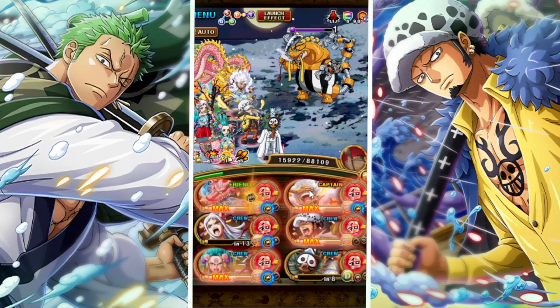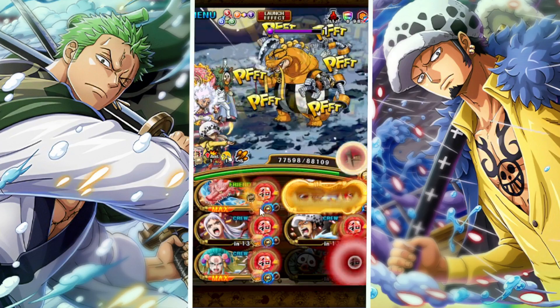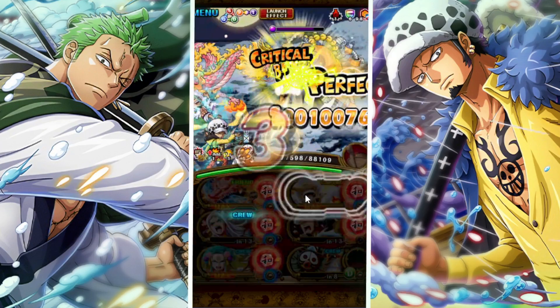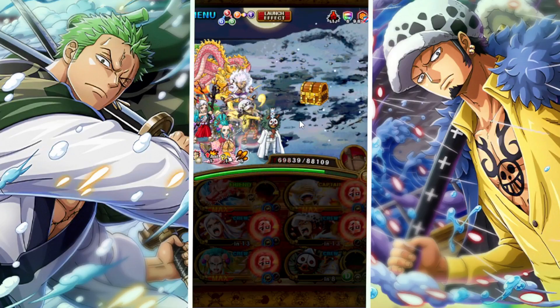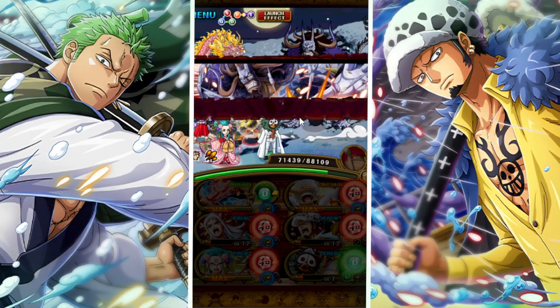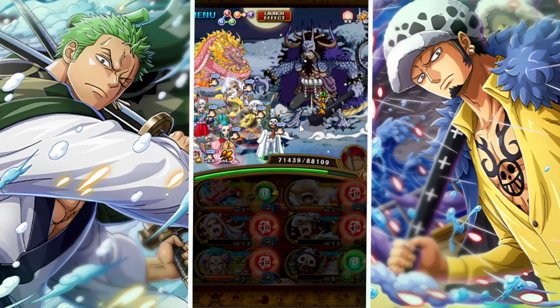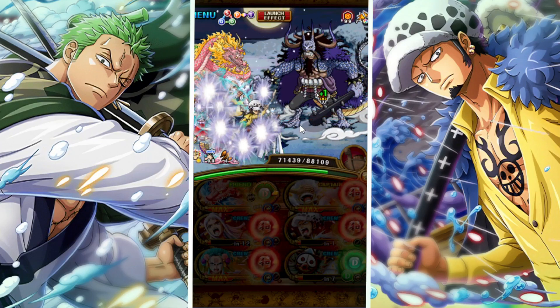Then on stage 4 we're gonna use the special of our Yamato. Yamato is such a good unit — she has an extremely high point boost for this Blitz Battle in particular, which is why we're using her as the captain on our second team without the new batch. She's an essential unit here not only to get us a full board of orbs on the fourth stage but also for her amazing point boost.